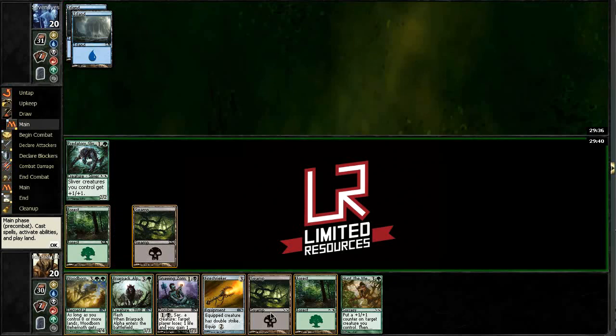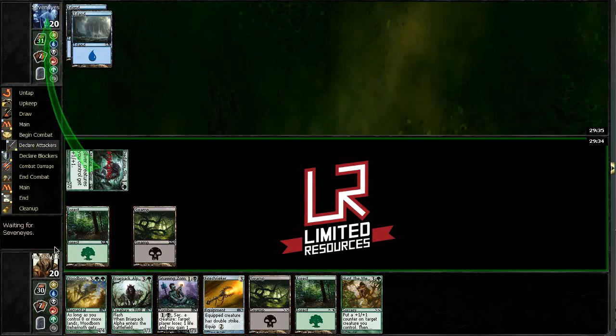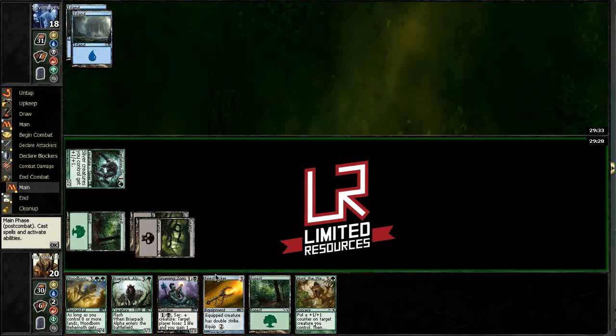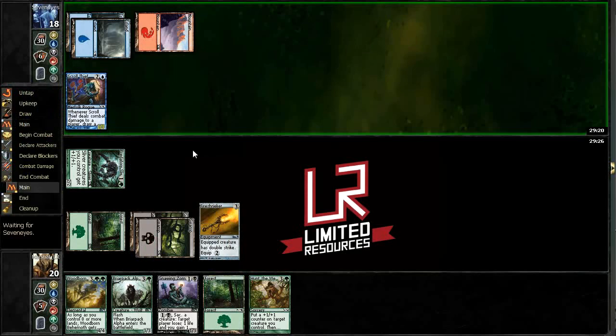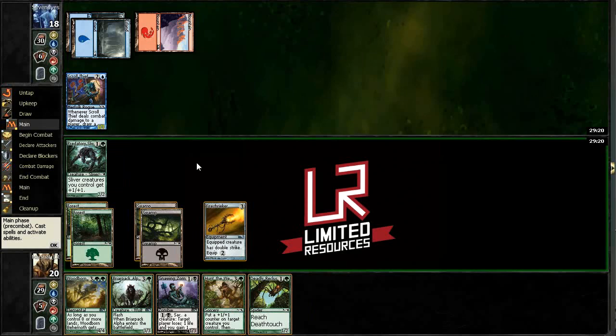He's missed a land drop, so that's nice for us. Lead things off with an attack and we have our first decision point here. I think I'm going to go for the Fire Shrieker — it gets more damage in than the Nine Zombie, and it allows us next turn to equip and attack, then we can still cast Nine Zombie or just attack and leave Briar Pack Alpha mana up. We got a Deadly Recluse as well.